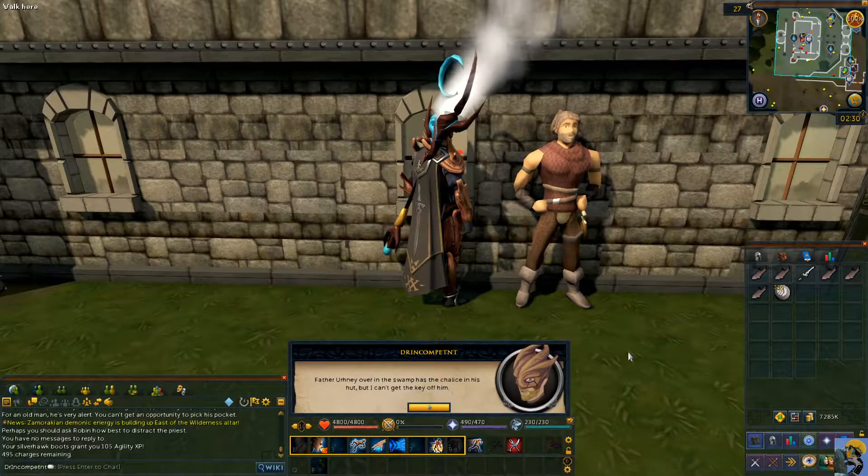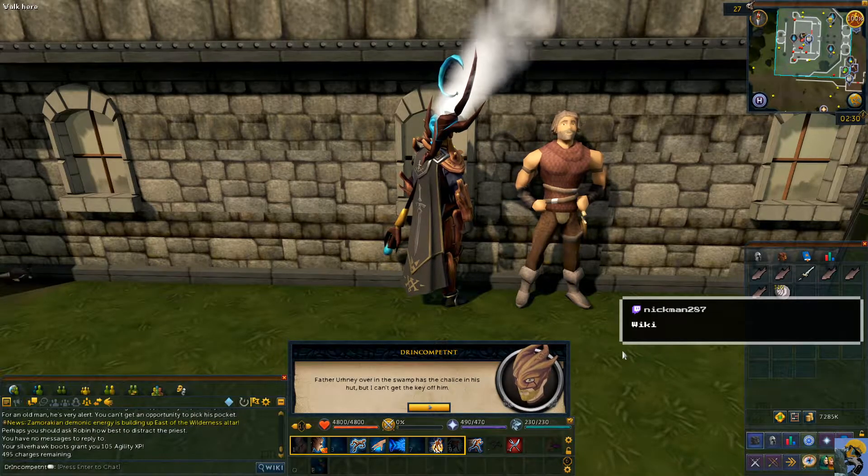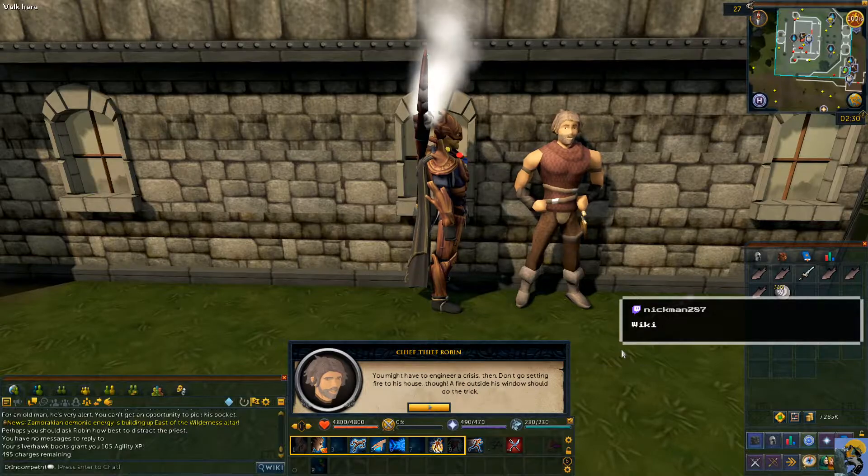Here's Robin. Father Ernie over in the swamp has the chalice in his hut but I can't get the key off of him. There's a wiki that shows you where they are? You might have to engineer a crisis then. Don't go setting fire to his house though — a fire outside his window should do the trick.